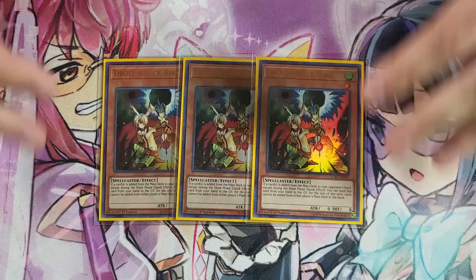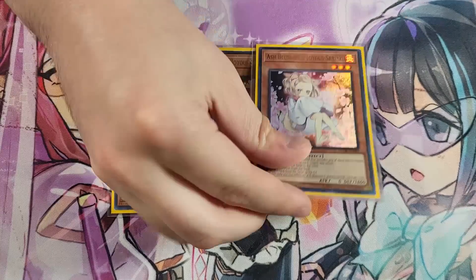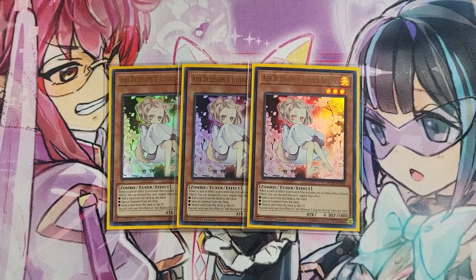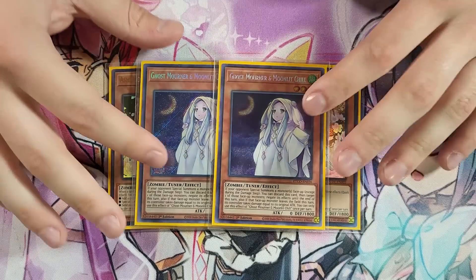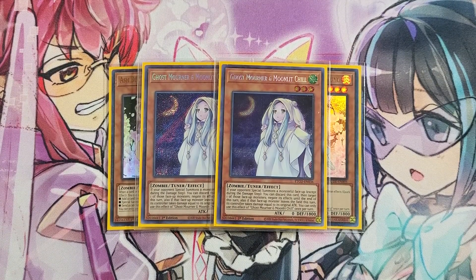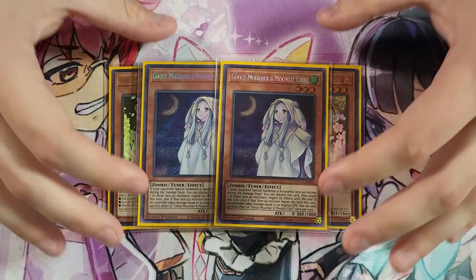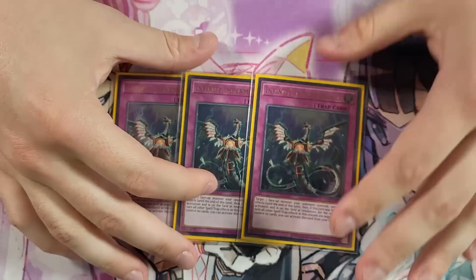Three Ash Blossom and Joyous Spring — nothing too strange here. My locals is filled with Branded players and I expected many of them to be at this tournament, so this was a no-brainer. The only change between this list and my Cyberstorm Access fully ready list is I played two Ghost Mourner instead of two Ghost Ogre. Ghost Ogre is good, but I thought Mourner would be better for this tournament. For post-Cyberstorm Access you can take this exact list and just replace Ghost Mourner for Ghost Ogre and it will pretty much be what I've been playing for the new format.